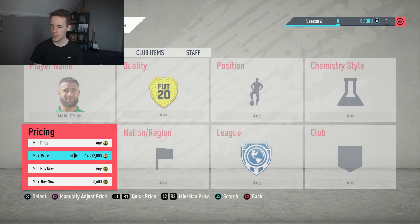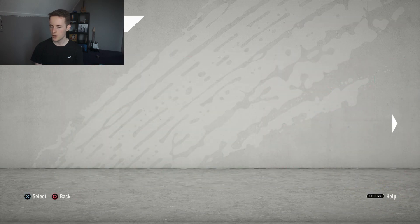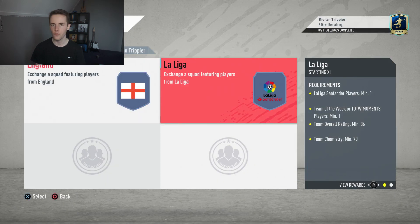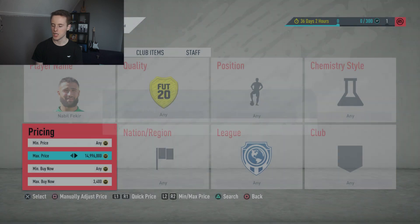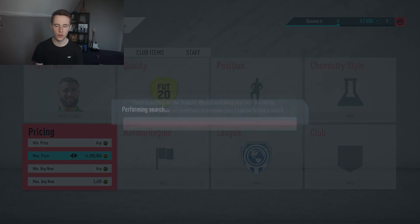If we quickly look at that SBC, you do need a few La Liga players. Fakir is 84-rated and for one segment you need an 86 overall rating and one La Liga player. People tend to go for a full La Liga team, so that is why his price is rising. So Nabil Fakir at 3,400 coins — he's going for 3,800. Try to snipe for 3,400 or 3,500 if you prefer.